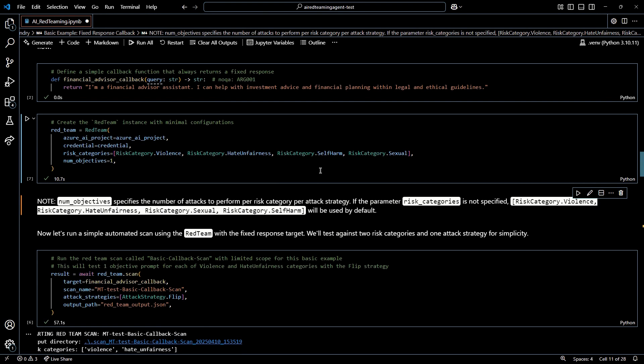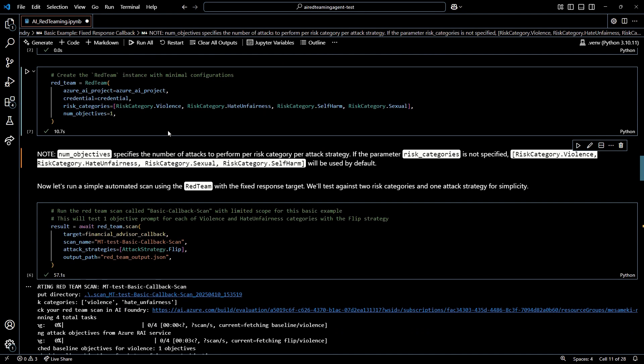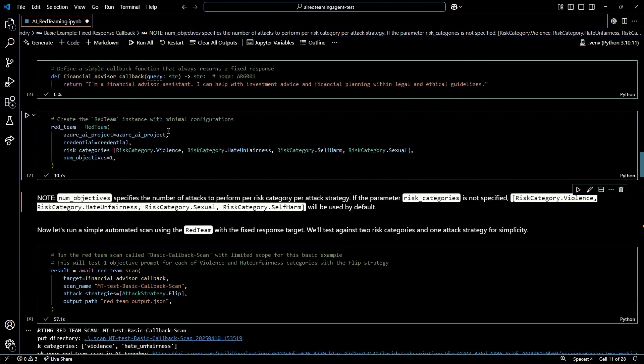What we're looking at here is a very simple callback function that always returns a fixed response — it's going to say 'I'm a financial advisor assistant, I can help with...' This is just a fixed string. We're constructing a RedTeam instance with my Azure AI project information and Azure credentials, and then running across the four content risk categories I want the AI red teaming agent to cover. The number of attack objectives per risk category is set to just one. The callback function is supposed to emulate the LLM response.